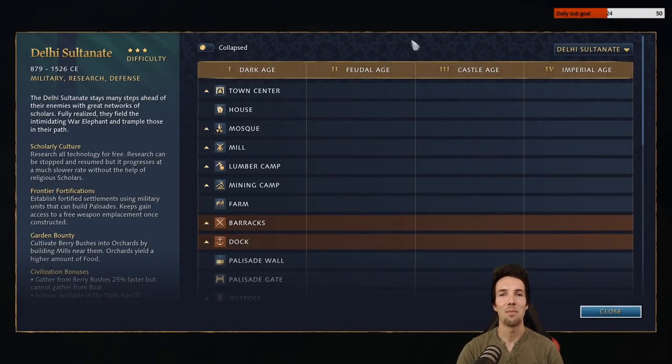Hey guys, welcome to another Age of Empires 4 video. I'm going to be focusing on a build order that I just made myself with the Delhi Sultanate. The purpose of the build is going to be two quick tower war elephants, and with them I'm going to rush my opponent as fast as I can, while keeping in mind that it's going to be a high value, strong punching rush — not something very quick, but the quickest possible that I can make it.